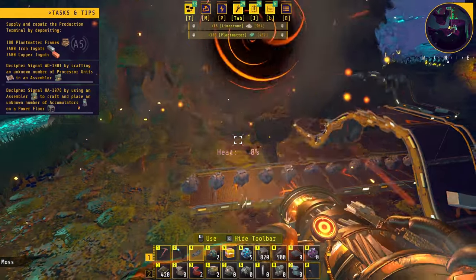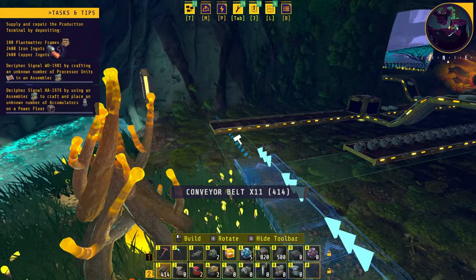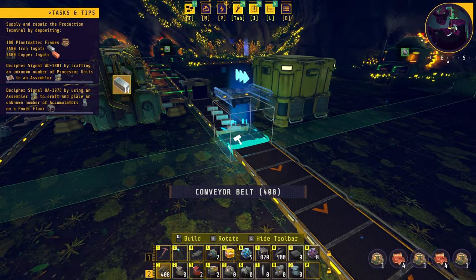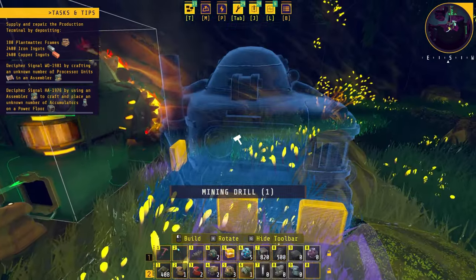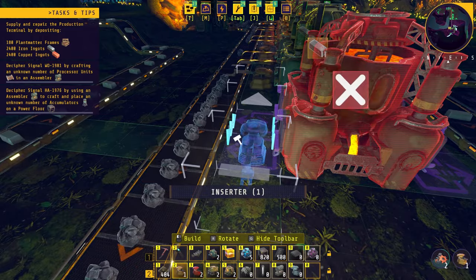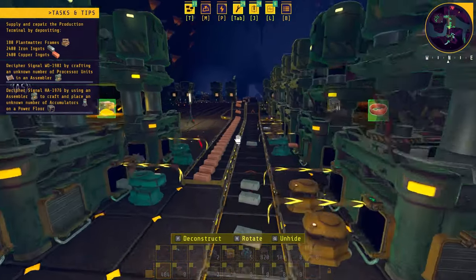Now we need to expand the iron. We'll extend the line that goes out, bring the iron all the way down here, take a turn and delete the old line. We'll remove an inserter, add another mining drill, expand the line and add some inserters. Then we'll add another smelter with two inserters for the input and one for the output. Overall we're sending two more iron ingots than we were, so hopefully that'll be enough for now.